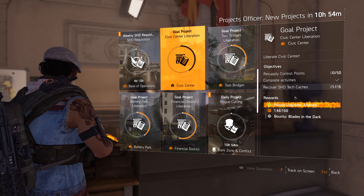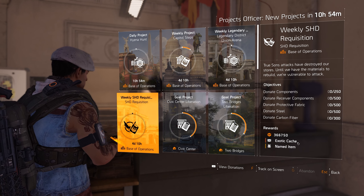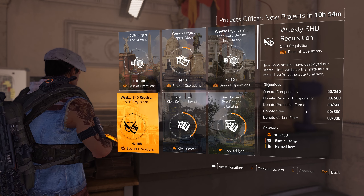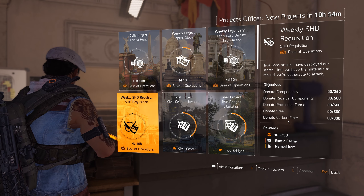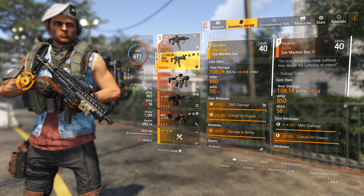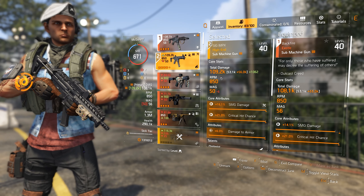Another way to get the Backfire is with exotic cache. You can get exotic cache weekly by doing projects — the legendary projects, or easier weekly projects where you just donate components and get a free exotic cache. Keep an eye out for that as a free exotic opportunity each week.